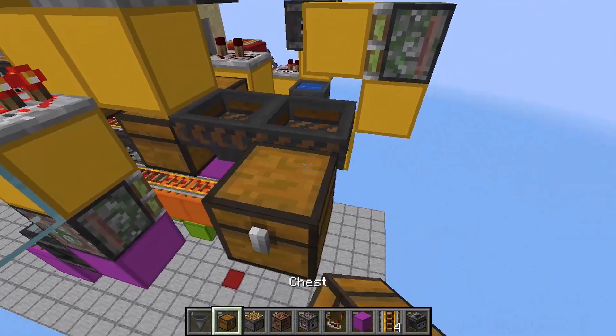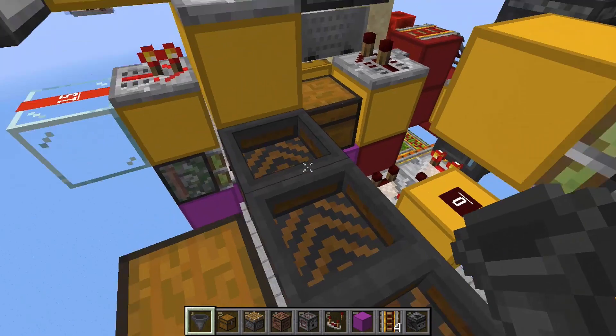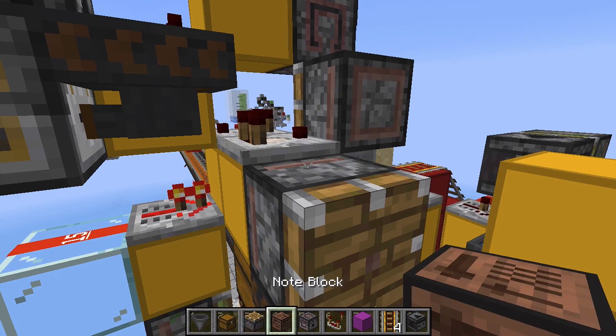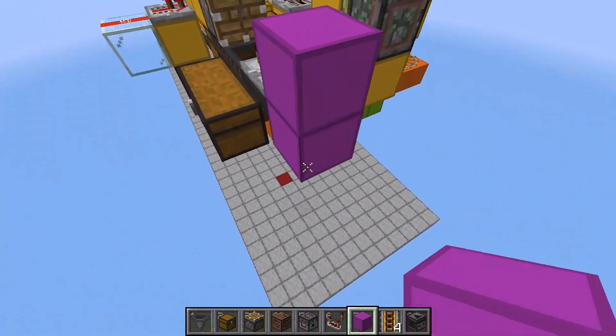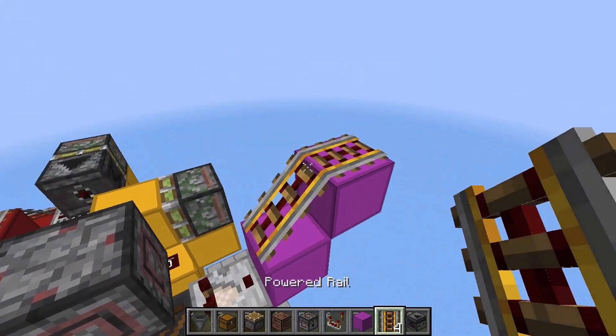Place another hopper facing into that double chest. On top of that hopper place a comparator, and over here place a piston. On top of that place an old block and a dispenser facing downwards. Grab a block, place it over here, and another one on top, with two rails like so.